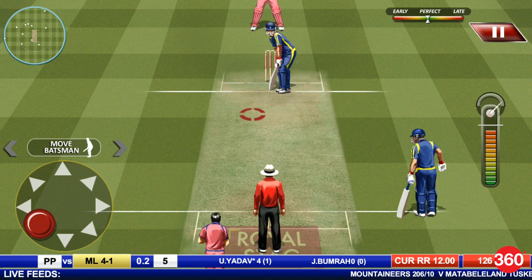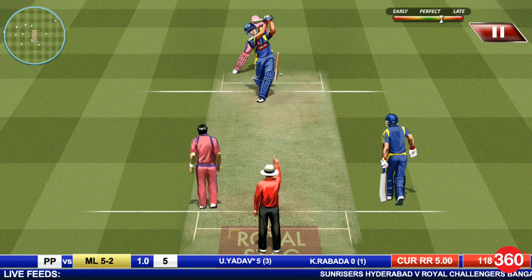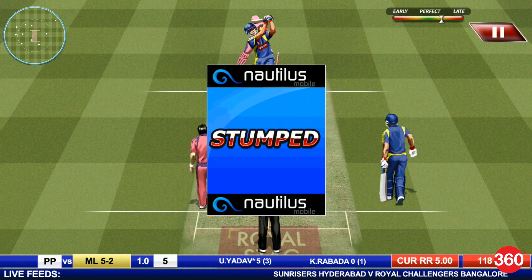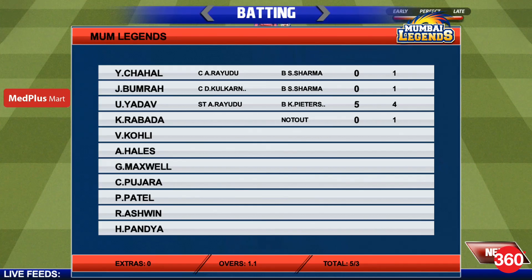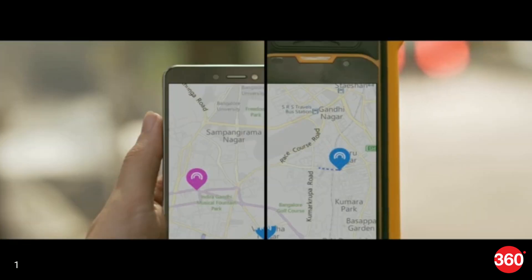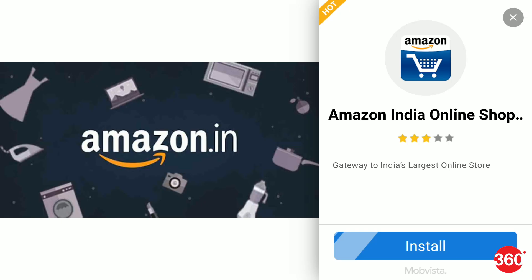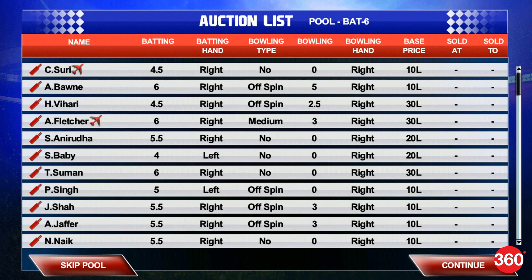Now let's circle back to Real Cricket Premier League's problem with ads. The game shows you ads when you get out, which could be an attempt to encourage people not to lose wickets. But it also shows you ads when you take wickets, so we are not too sure about that theory. Watching an ad to earn some in-game currency is understandable, but Real Cricket Premier League also showed us unskippable video ads even when we just wanted to get through the auction mode quickly.